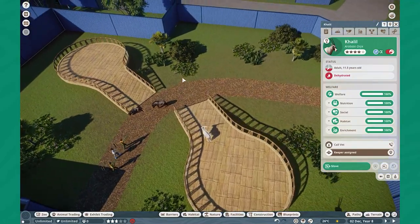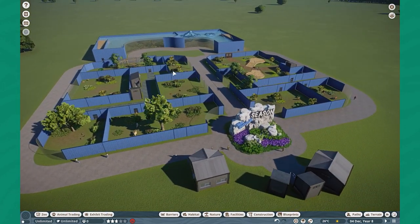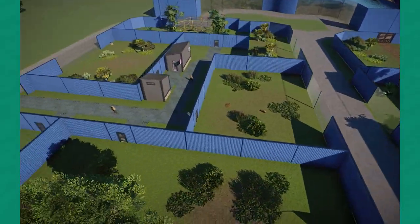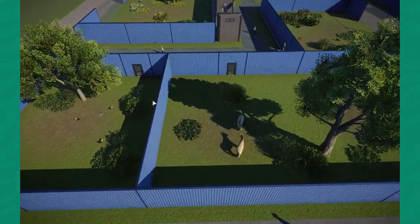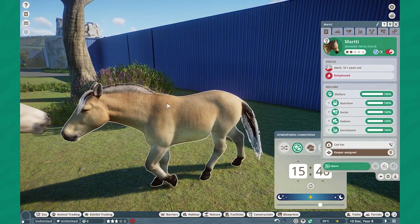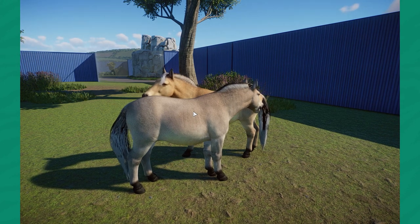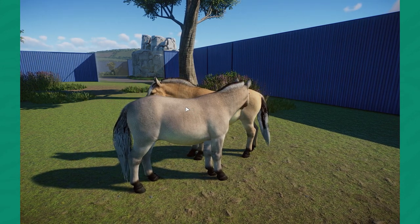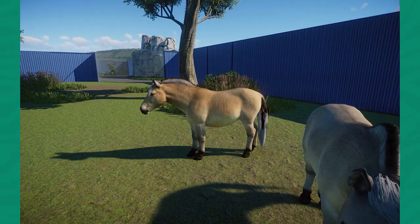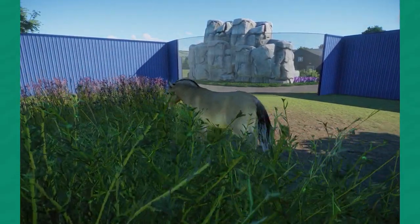That should be it, my friends — a very nice, quick mod showcase. We had a lot of awesome mods today, and I can't believe we are booming again. Definitely let me know your favorites in the comments down below. Personally, I'm a little partial to the horse — it's really one of the best things I've ever made in Planet Zoo, even though it's so simple. Thank you so much for stopping by. If you enjoyed the video, drop a like, and more importantly, support the mod creators — their Ko-fi should be on the modding server. I'll see you all in the next video. Take care and goodbye.